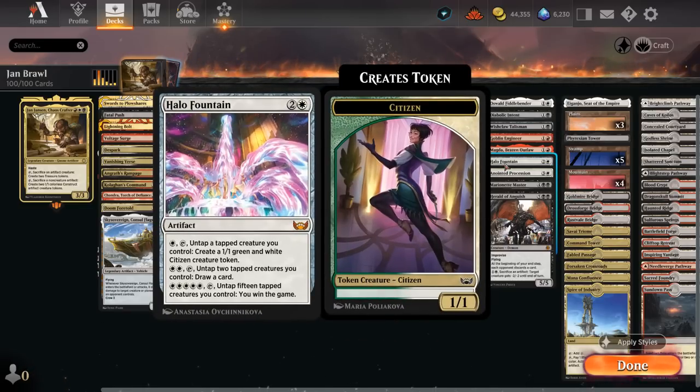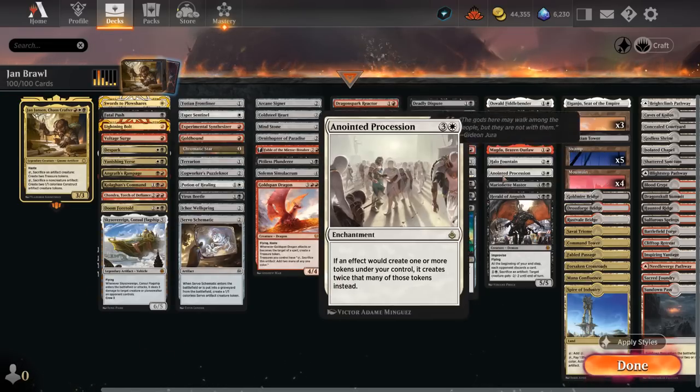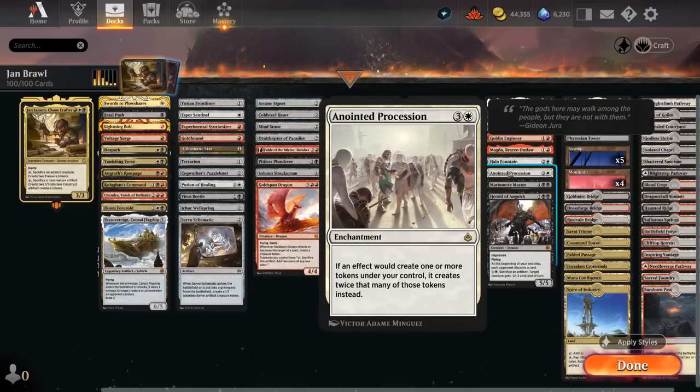Halo Fountain can pay white mana to tap and untap a tapped creature we control while making a 1/1 citizen — perfect for untapping Yawn so we can activate it multiple times in the same turn — and we can draw a card if we untap two tapped creatures. Anointed Procession doubles all our tokens, so it works with treasure tokens, creature tokens, you name it.